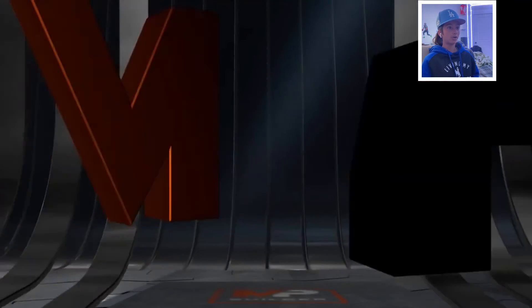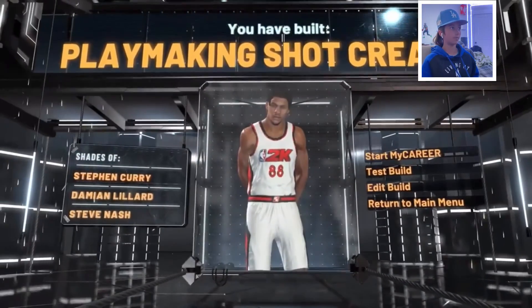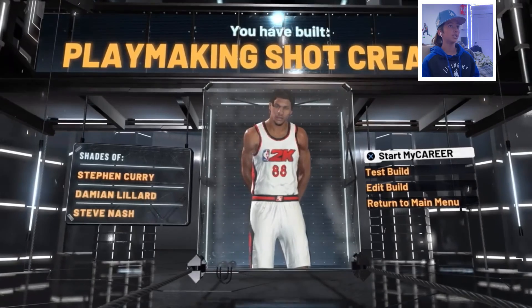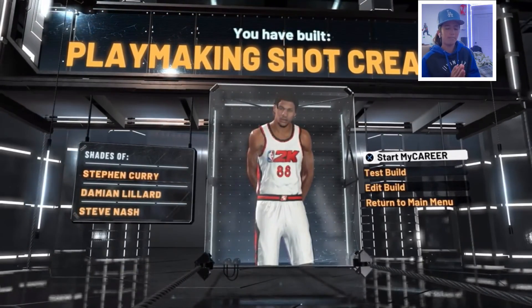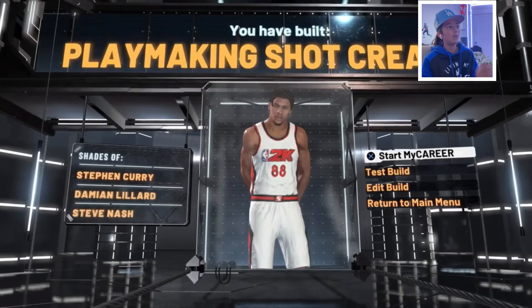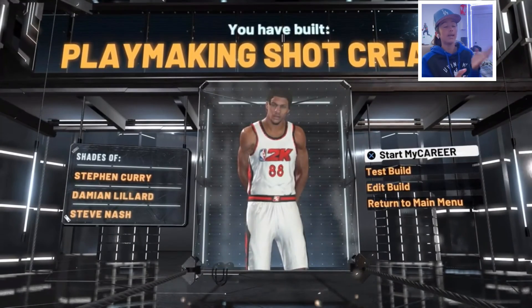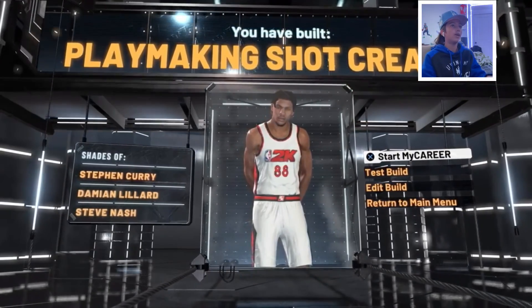I went with Shot Creator because I like the takeover better. You have shades of Stephen Curry, Damian Lillard, and Steve Nash, and you're going to be a Playmaking Shot Creator. That's basically the build. If you want badges and a jump shot, let me know down in the comments below. I'm not going to show any clips of me playing, but I will maybe on my TikTok at ZZDior if you want to see some of that, or some more 2K videos.